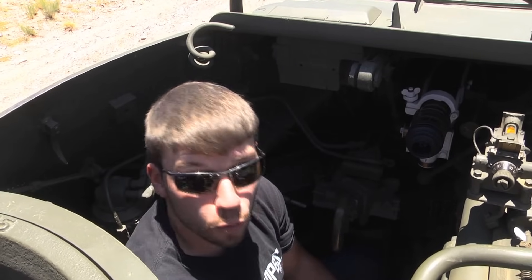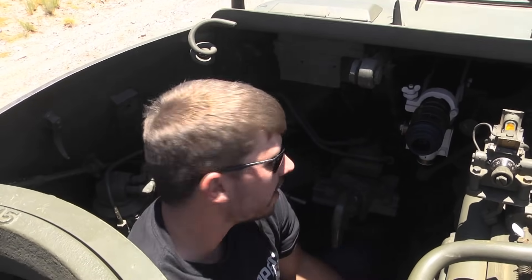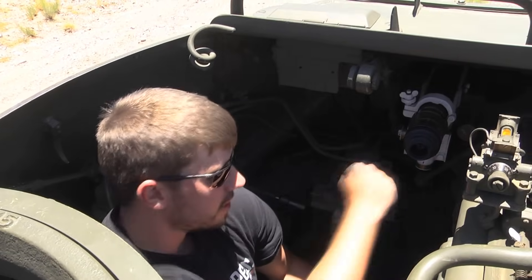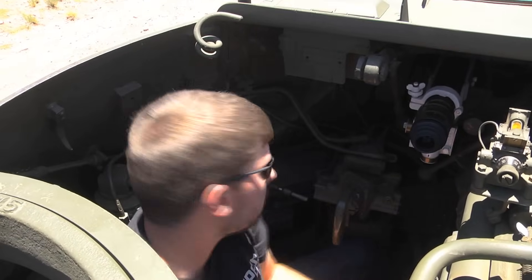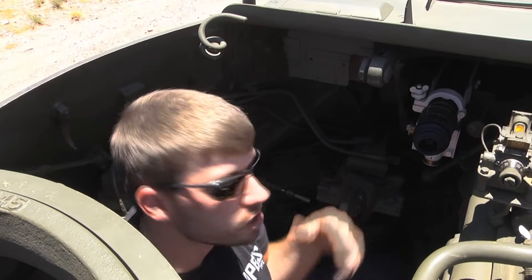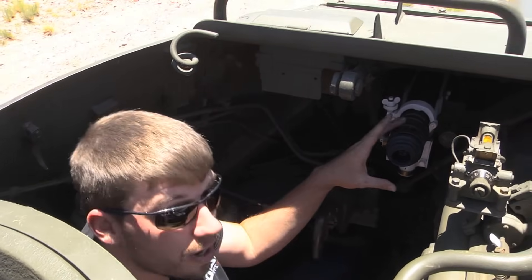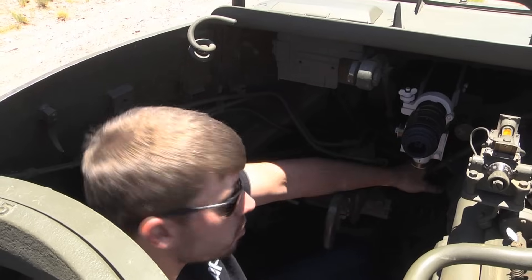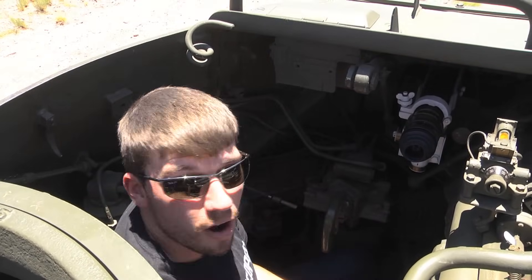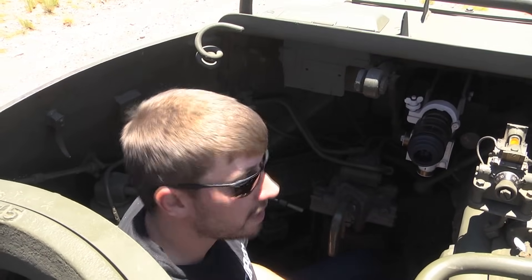Now we're inside our Hellcat. This is a much roomier tank — it's actually comfortable to be in here. I've got the wheel down here that I turn to get up and down on my turret, and over here I've got one that I move in a stirring motion to get left and right on my turret. I've got my optics right here, and back deep in here I've got the biggest trigger you've ever seen — just like a massive torque wrench. We're going to shoot that car down there and I think we're going to shoot all the way through it with this massive round.